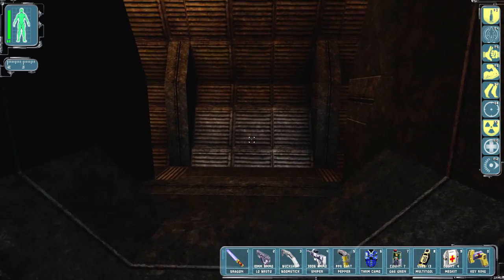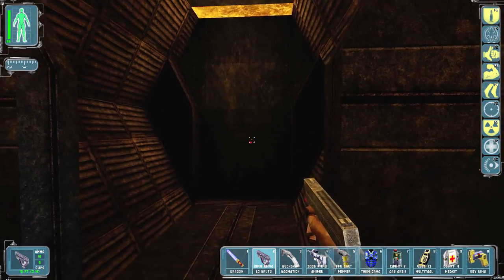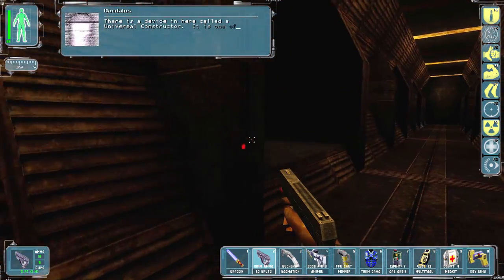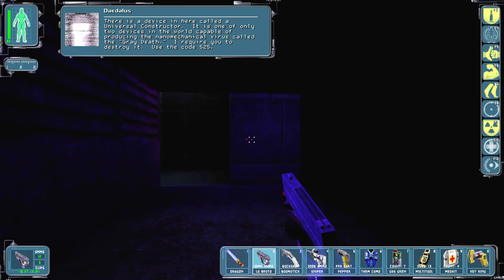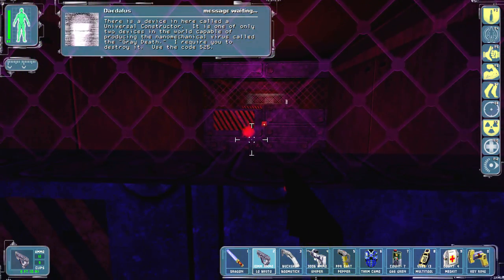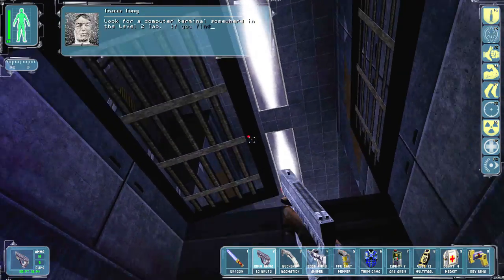Hi guys, welcome back to Deus Ex. Somewhere in here is a device called a universal constructor — one of only two devices in the world capable of producing the nanomechanical virus called the Great Death. I need to destroy it using code 525. All right, so I guess we made it to level 2.